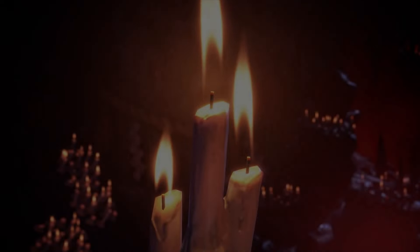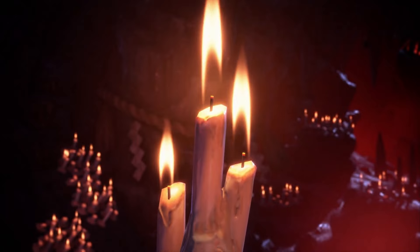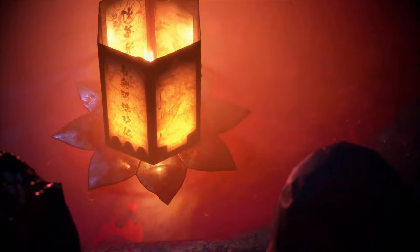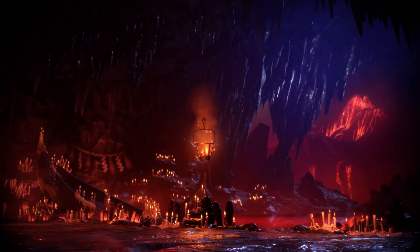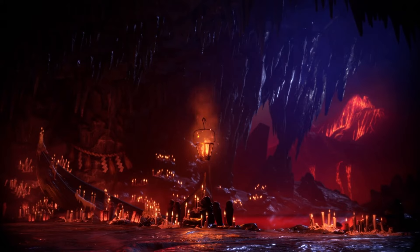So it starts in this eerie cave, and those of you who know your Street Fighter lore, this is the island of Goku Ento — this is Akuma's island, this is where he lives. It first appeared in Street Fighter Alpha 2 as his stage. We're looking at a 3D replica of that Alpha 2 stage, and I just love that they're doing this. This is beautiful with today's graphics.